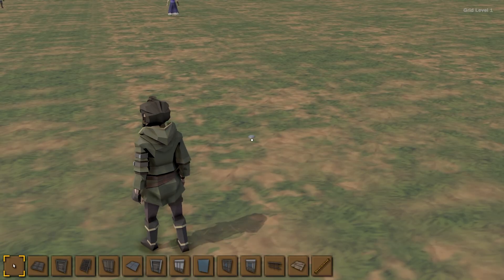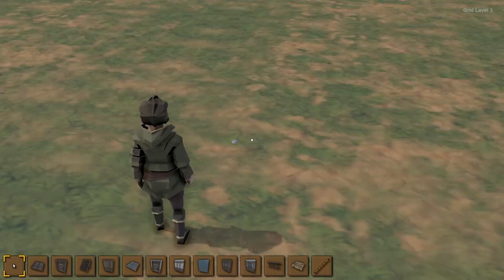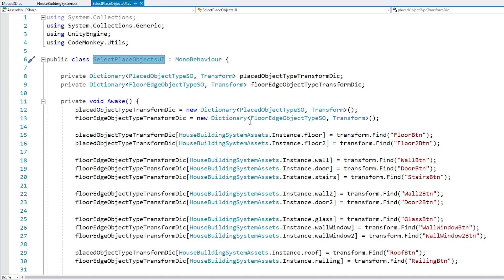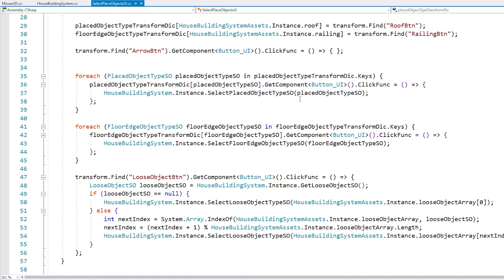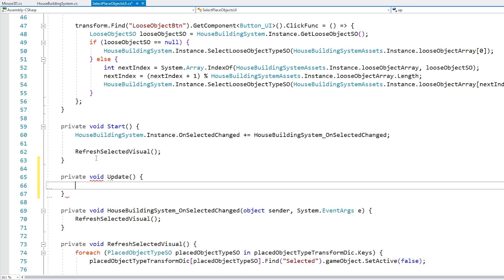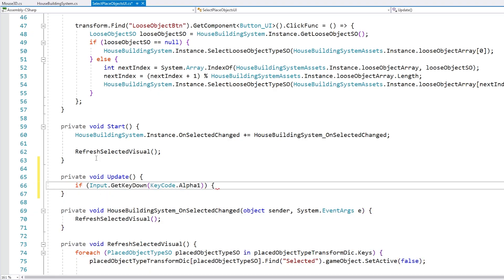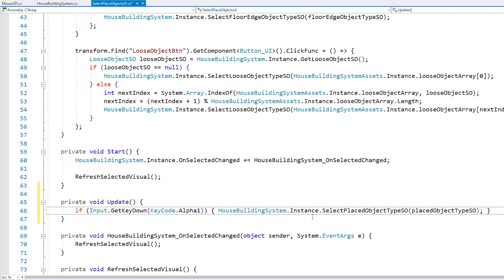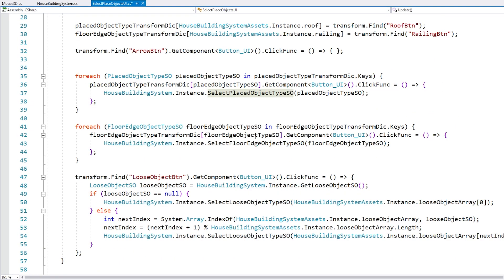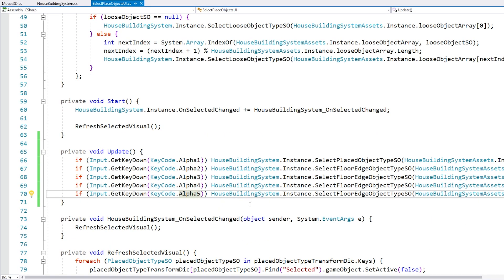Now let's test spawning a floor object. Naturally we need to change the input since the mouse is locked, so I can't really go down into those UI buttons. Over here is the UI script that handles all those buttons, and all the buttons really do is just trigger this function. So let's trigger this using key inputs. Let's make a very simple private void Update, and on Update simply test GetKeyDown with alpha keys alpha one through something, and just trigger that.